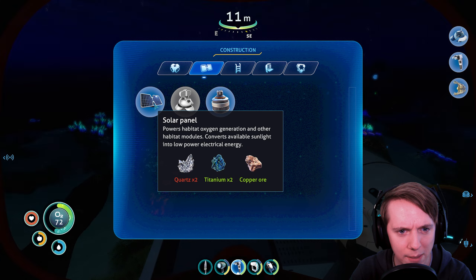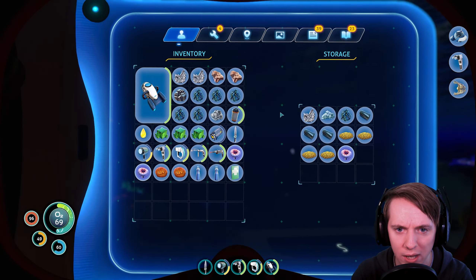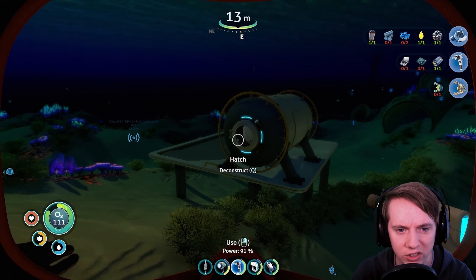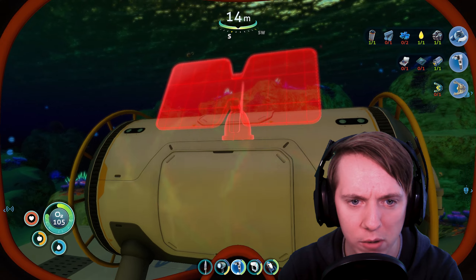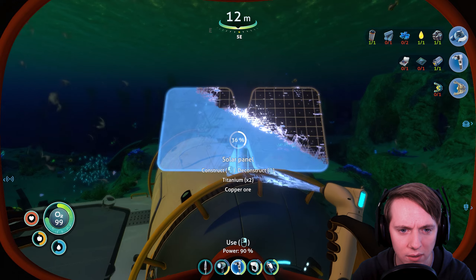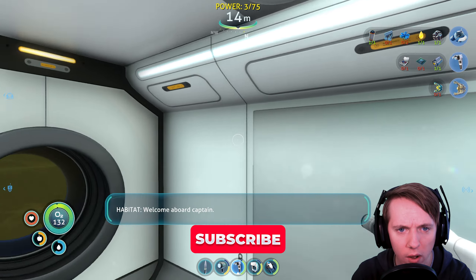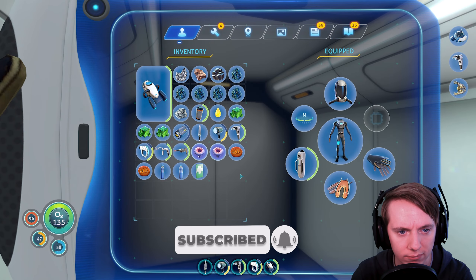Solar panel — powers habitat. This is what we need. We need more quartz. We'll grab the rest of this quartz and some more titanium. Let's make this solar panel — I wonder if these are powered by batteries. Solar panel made, baby! Let's see if there's power — welcome aboard! Power restored. All primary systems online. I like it, I like it a lot. Okay, what else can we make? I want to make another compartment.